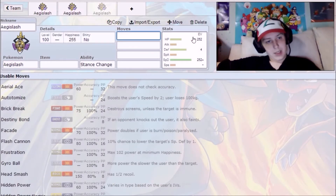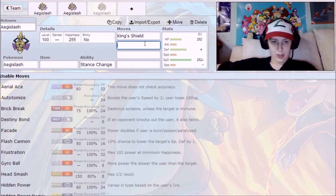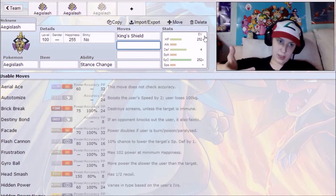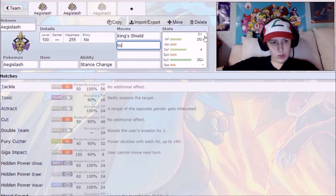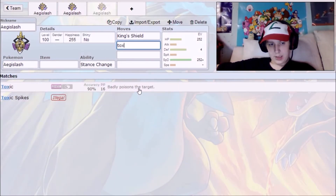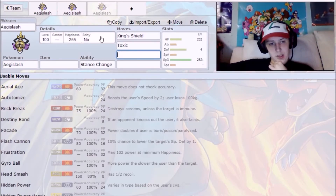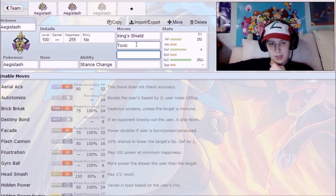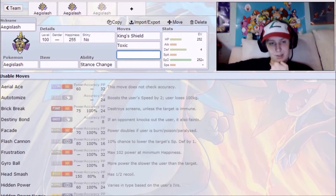Getting into the moveset for the defensive set: like all the other sets, we're running King's Shield to get back into Shield Form. You'll also probably want to run Toxic, since sadly Aegislash doesn't have access to Will-O-Wisp — that would definitely be an option if he did. You can stall out a lot of Pokemon with Toxic because you're so tanky.